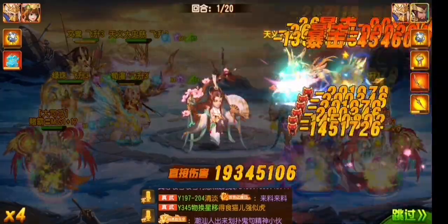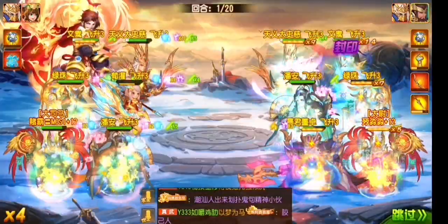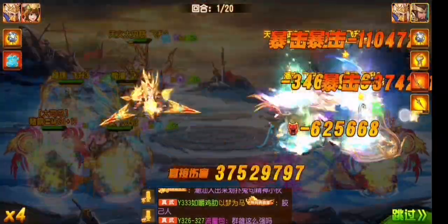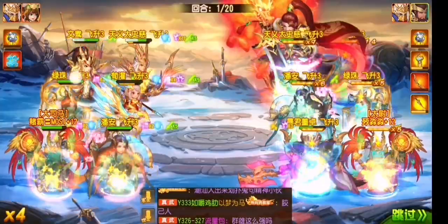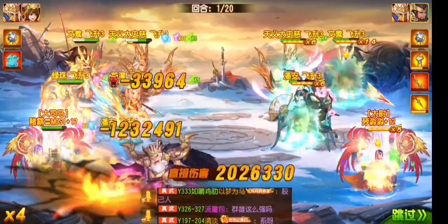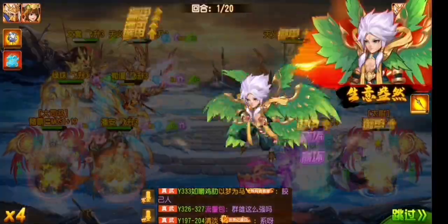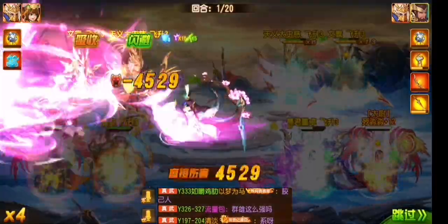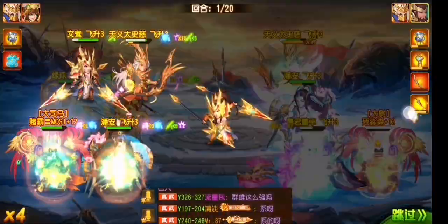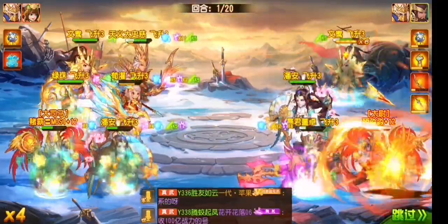They are still attacking their own team, and these two also will attack their own team. This guy is very annoying. Switch anger — minus six. It's too fast. Revive. So this one will need one more point to release the skill. I don't know what the requirement is to get this point.